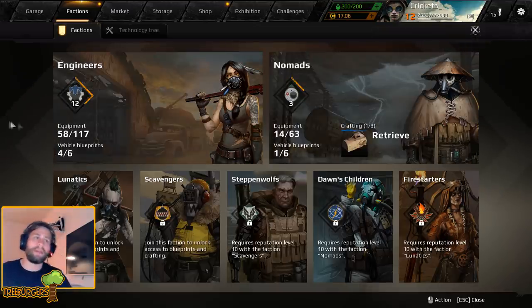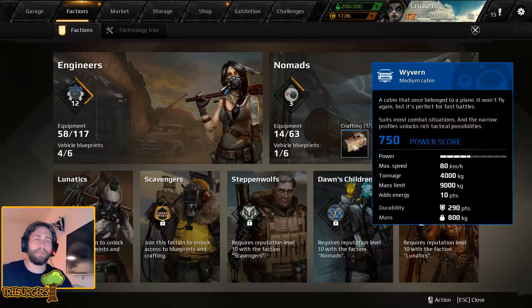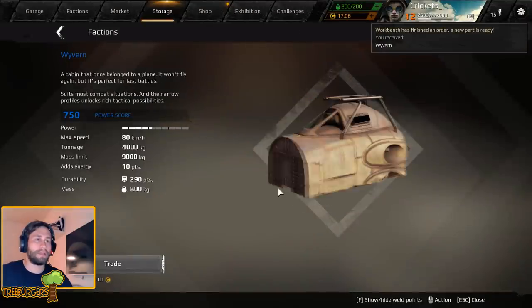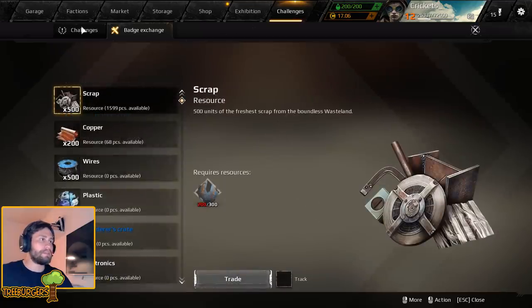Alright, so it's been about an hour. I grinded a bit and took a break, and here it is - the Wyvern cabin! Awesome, there we go. We actually manufactured a rare part - beautiful indeed.